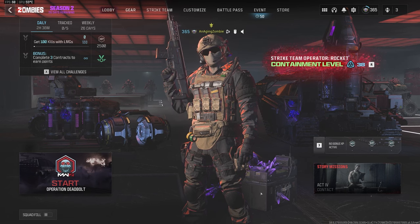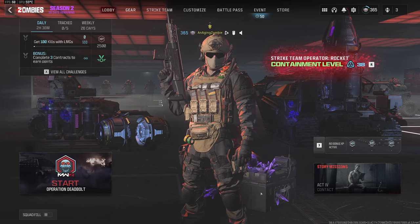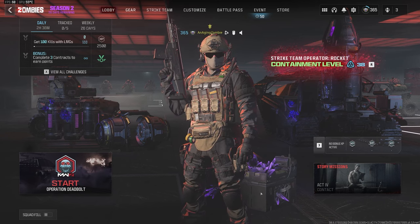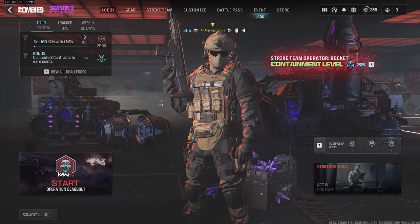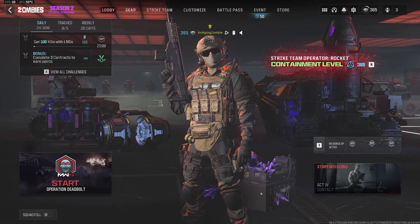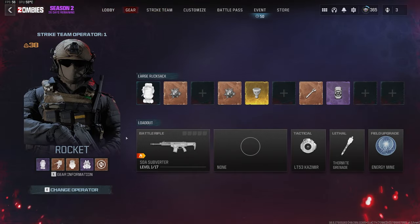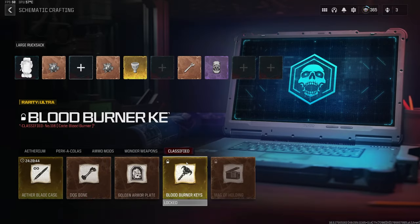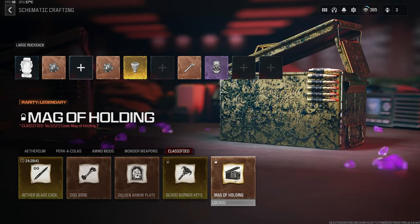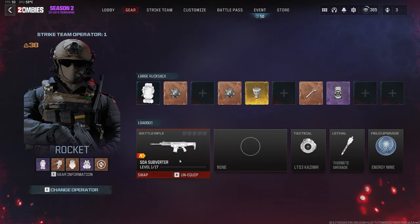I've gone in and completed the story mission, so I have been into the Dark Aether through that portal. Now we're going to unlock the portal that will allow us to access Tier 4 and Tier 5 using Sigils and Elder Sigils. Just like the previous season's portal, you're able to unlock the new schematics — the Blood Burner Key, so you can spawn in and call in a bike, the Mags of Holding, and the VR11 case. For this run, I'm also going to be trying out the new Subverter. I unlocked it, so let's see how well it does.